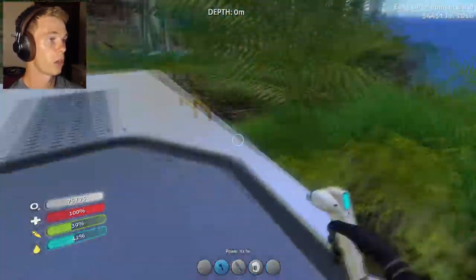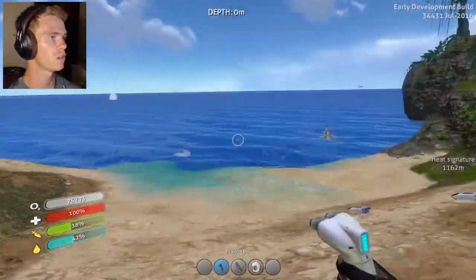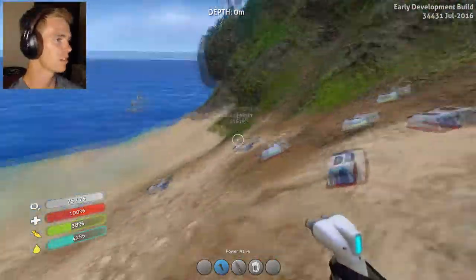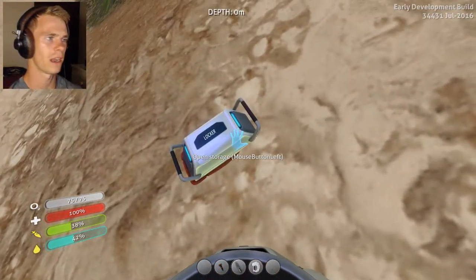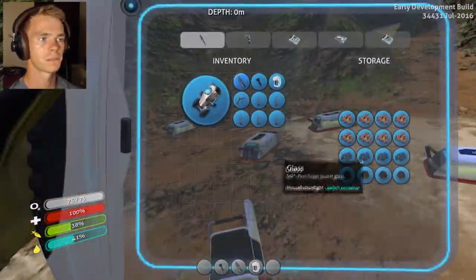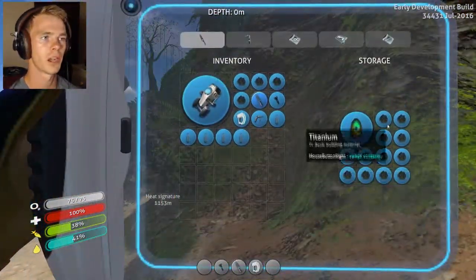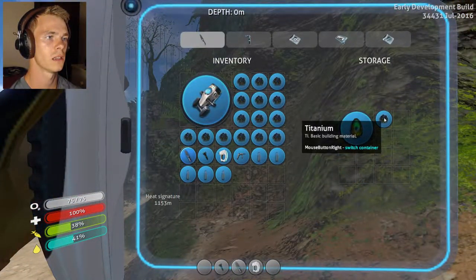I don't have any more titanium on me. I did pick up a whole bunch of water, because I figured I would need that after a while. As far as food — I didn't really think about that. Probably should have thought about that. I think there is food on the island though, so that shouldn't be too big of a deal. Where's my stuff at? Titanium — where's the rest of my titanium? There's my titanium.